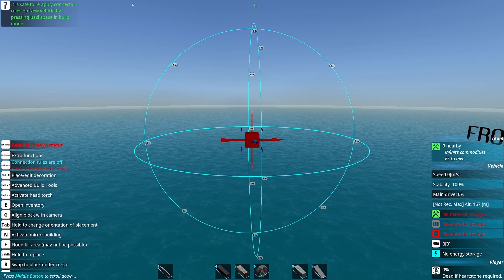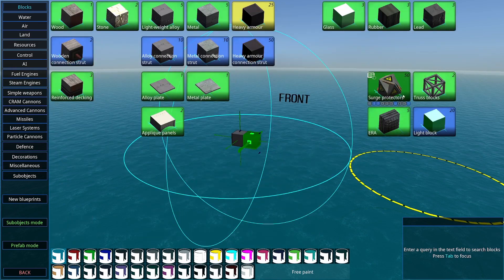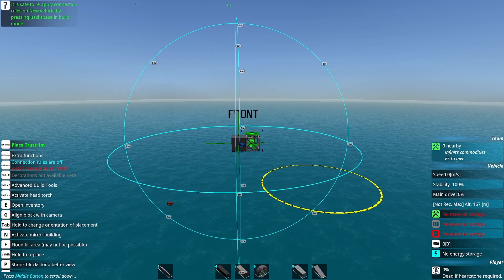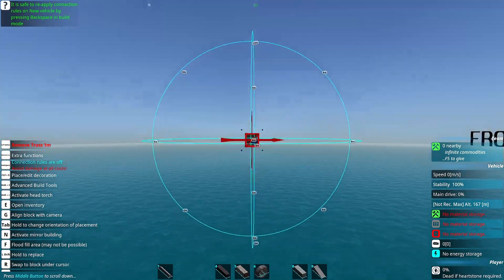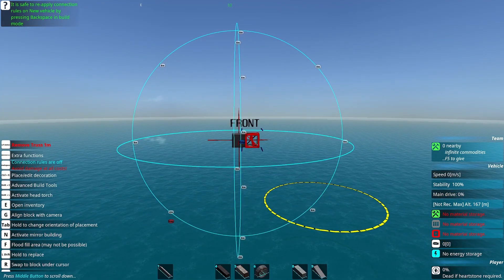There are a few blocks that I really find more interesting than others. One of these is the truss block, which is transparent to radar and is treated as though it does not exist. If I toss one on here, it does nothing — you can still see the heavy armor from here, and it does not get added onto the signature from this side.